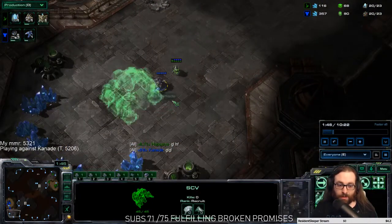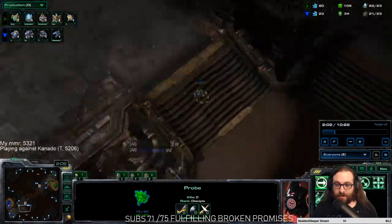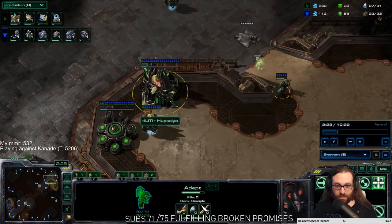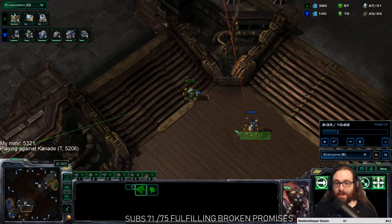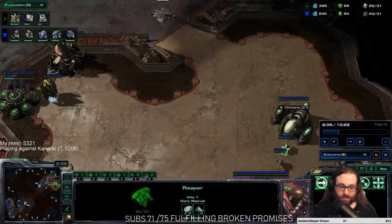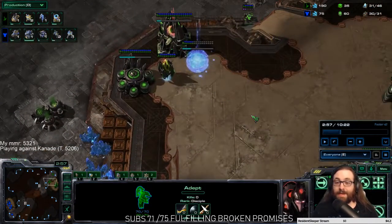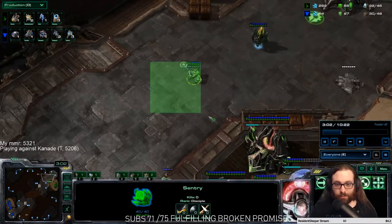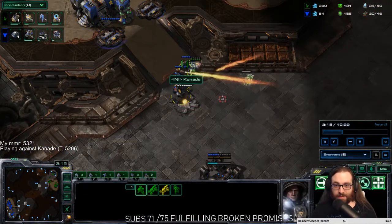I wait around and see if he started his command center — he did, so now I want to hide my probe and not get killed. We chrono boost our adept and make a sentry instead of a stalker. He finds both of my probes in these games, so I can't rely on that. Our adept knows where his reaper is though, and since the reaper spent a lot of time not going into my base, the sentry wards him off. The adept comes across the map and we see hellions.